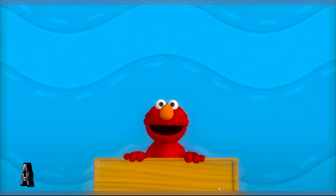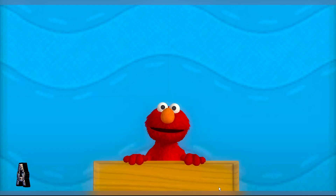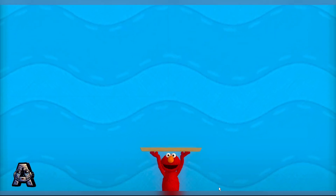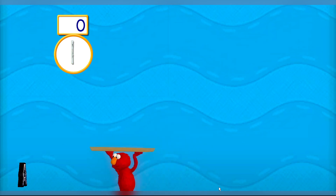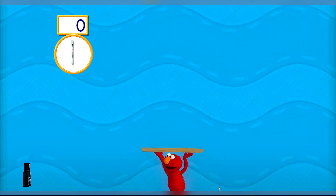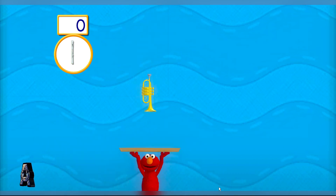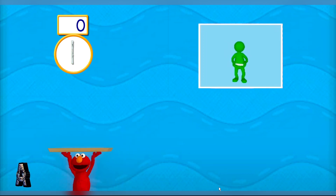Let's make a band! Elmo will tell you which instruments and how many to catch. Here's what we need to catch first: two flutes. Help Elmo catch the instruments Elmo's looking for — two flutes. To help Elmo catch an instrument, catch your Wii remote back and forth.